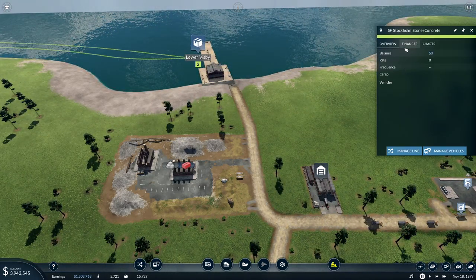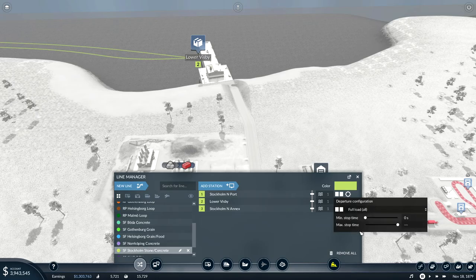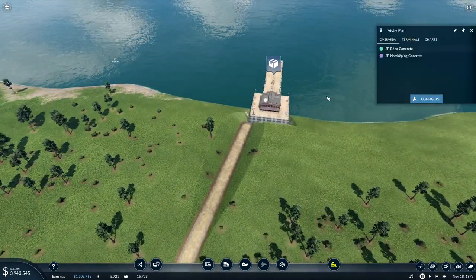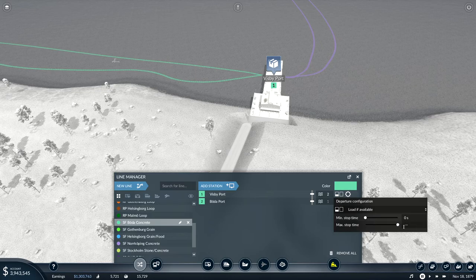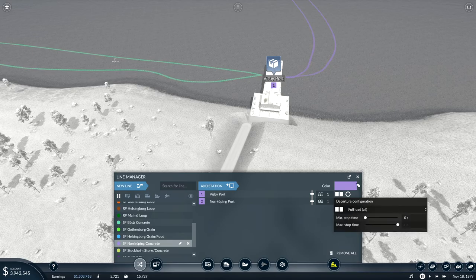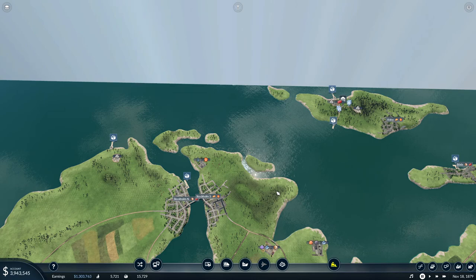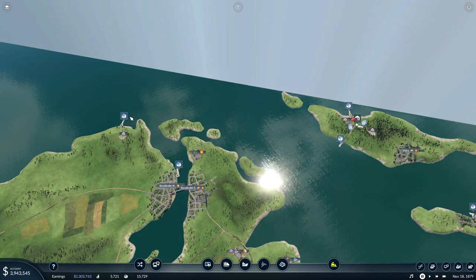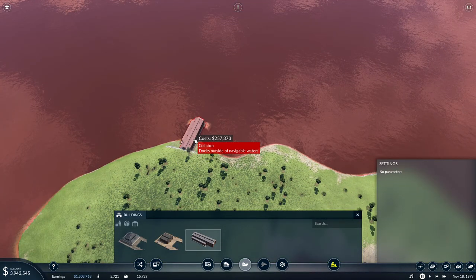We also want to do it with all of them - full load. Because we will be saving on maintenance if we do like this. So there is Börda, and then we should have Norrköping. Where do we build - since most ships will go there, there won't be concrete there for a while, so we can actually place it here on this island.